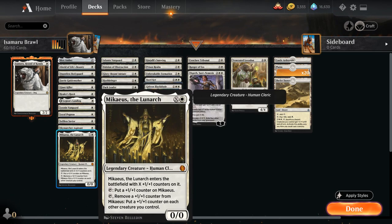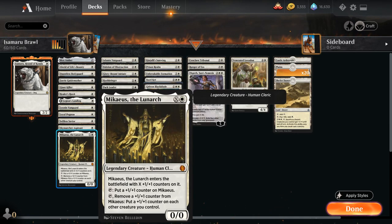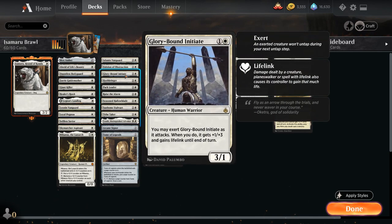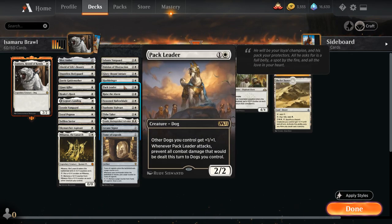Mikaeus the Lunarch is not really a one-drop, but we can search it up with Ranger of Eos, which is also in the deck — a nice late-game creature to tutor up. At two mana, we've got both Adanto Vanguard and Seasoned Hallowblade as 3/1 attackers that can become indestructible. Eidolon of Obstruction makes opposing planeswalkers more expensive to activate. Glorybound Initiate can attack as a 4/4 lifelink. Hushbringer shuts down enter-the-battlefield effects, and we don't have many ETB abilities ourselves. Pack Leader synergizes with Isamaru.